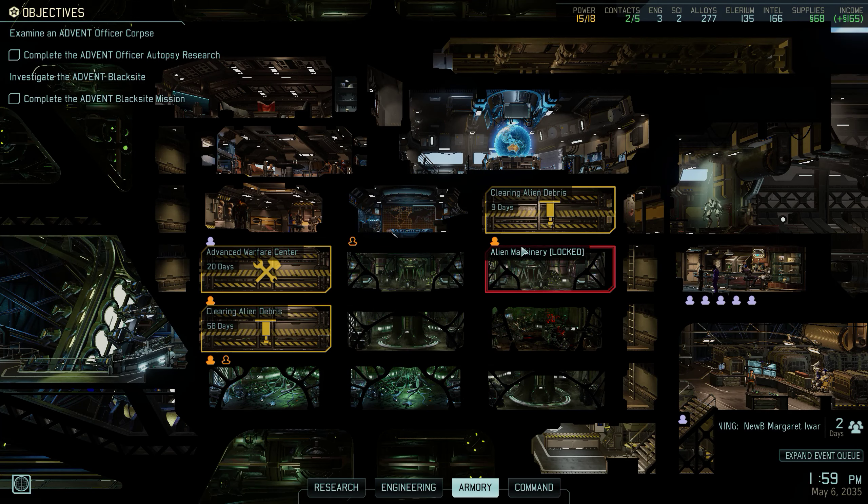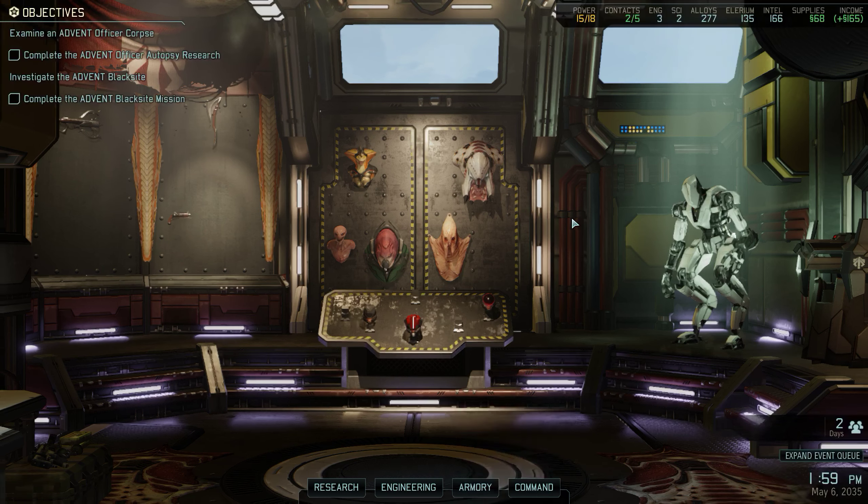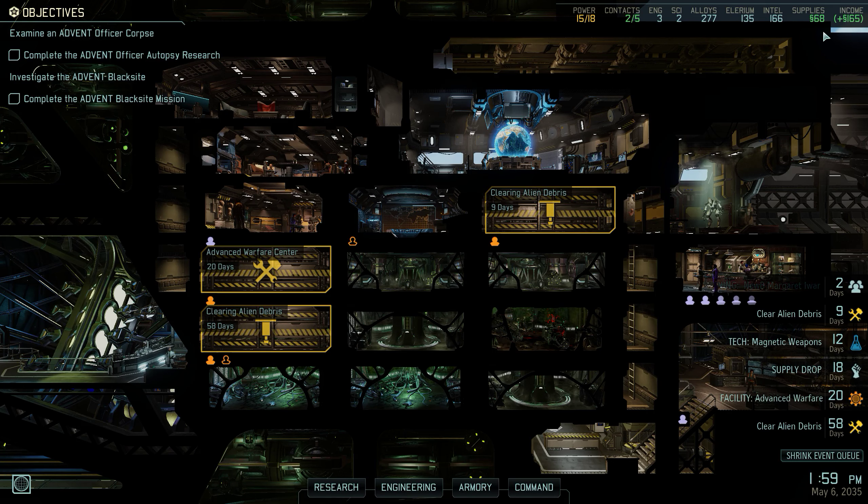In the previous mission, it was another scanning site mission — a destroy the device mission. We got through it. We now have armor-piercing ammo and an incendiary grenade, which is going to be a big deal.